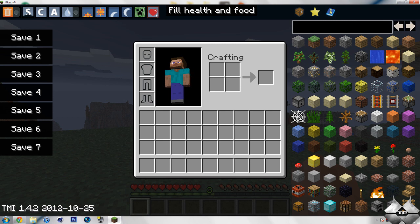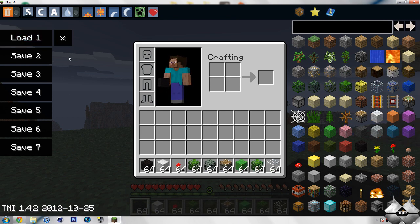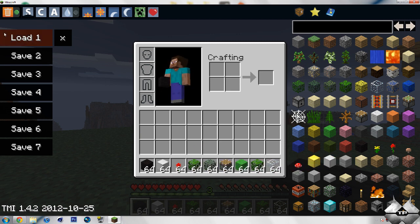And if you're low on Health or Food, you can go ahead and click on this, and it will regenerate your health and food all the way back up. Over here we have Saves. So if I give myself a bunch of random items like this, and then go ahead and click on Save One, we have that there. Then go ahead and delete all of these items — you can see they're all gone. Go ahead and click on Load, and it will bring all the items back.